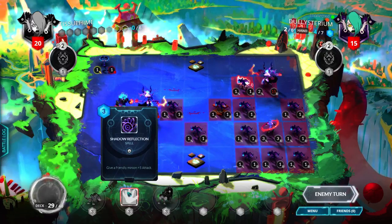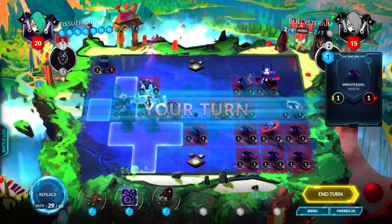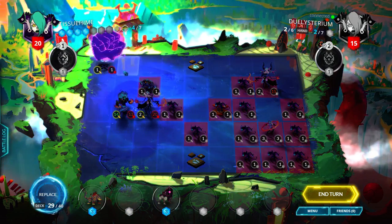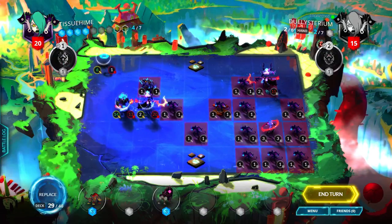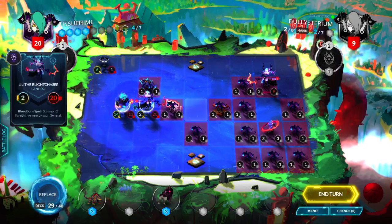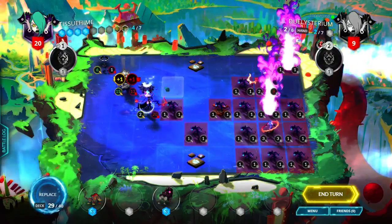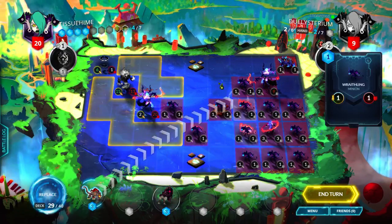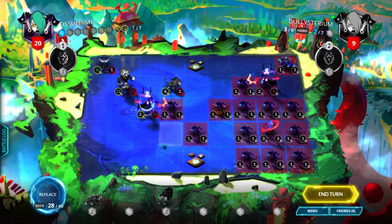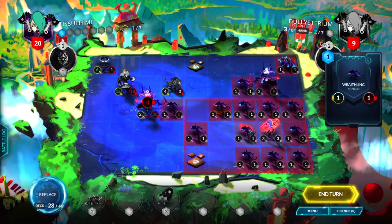I'm probably just gonna Shadow Reflection the mini Jacksy and just ping him, so it forces him to attack — or it makes this a threat. I'm gonna do that Shadow Reflection. I have to remove the gore but I'll just move up and then attack. Let's do a Blaze Hound — let me get our own gore. I'll just swing for one, then end turn.